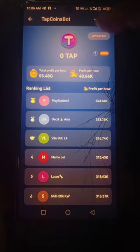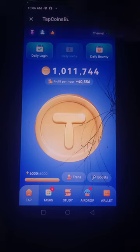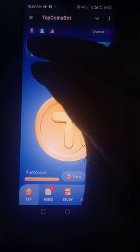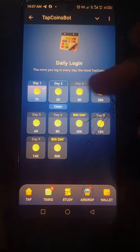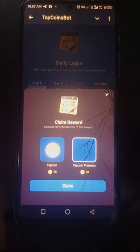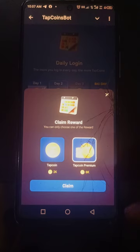As for withdrawing, it's not yet time — you will withdraw soon when the airdrop is finally over. Now let's go to the daily login. When you log in daily there's an amount of coins you get. Today I'm going to claim 2,000 coins. If you're a premium Telegram user they give you 6,000, but if you're not, you get 2,000.